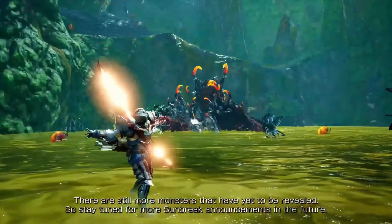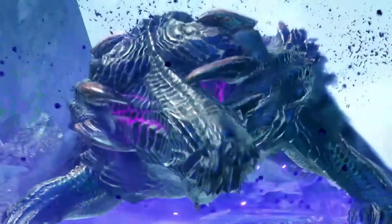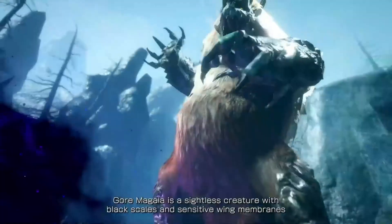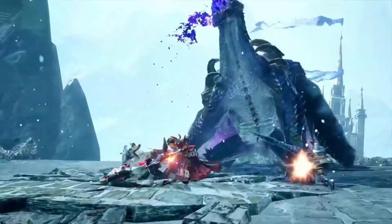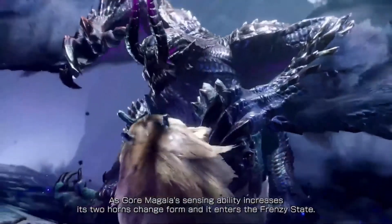The fan-favorite and flagship monster from Monster Hunter 4, Gore Magala, makes its glorious return. Though it lacks visual receptors, it heightens its senses by scattering scales from its wings to ascertain the locations of lifeforms. At the peak of their senses, the feelers extend from their head and they enrage, entering a state called frenzy, where their attacks become much more powerful.